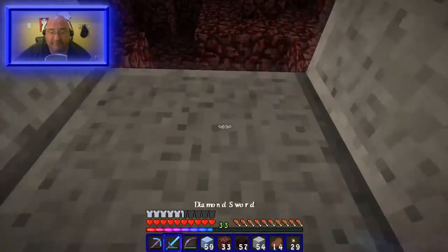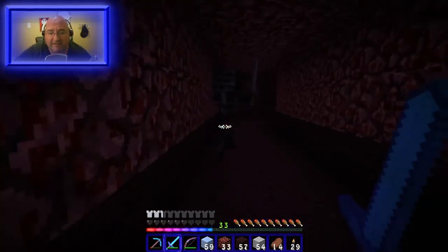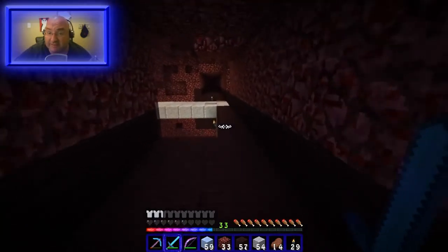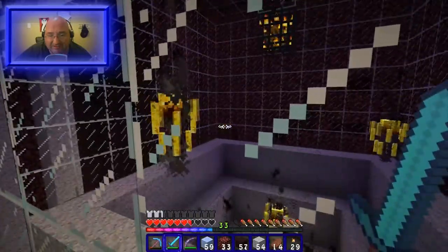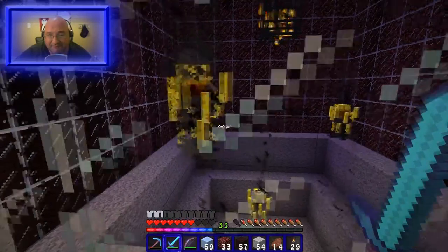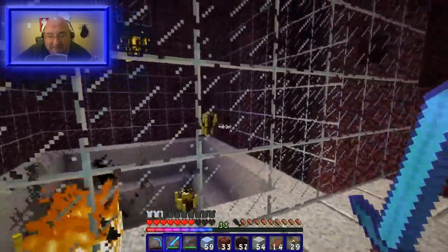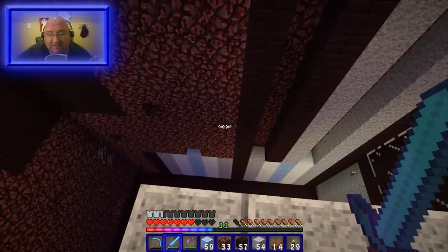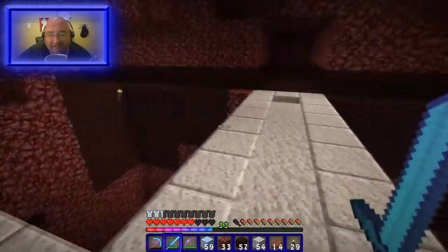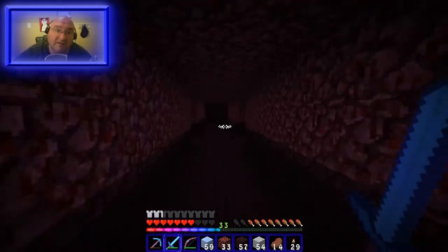Every time I come up here, I got to kill something, which is good. But when you're standing here making things spawn, you can see the netherrack back here. So I was going to cover this wall all with snow and the ceiling to brighten it up back there, because the nether is kind of dark. I don't know what I'm going to do. Let me go on top again real quick and show you, and kind of explain what I was thinking with another way of doing this.